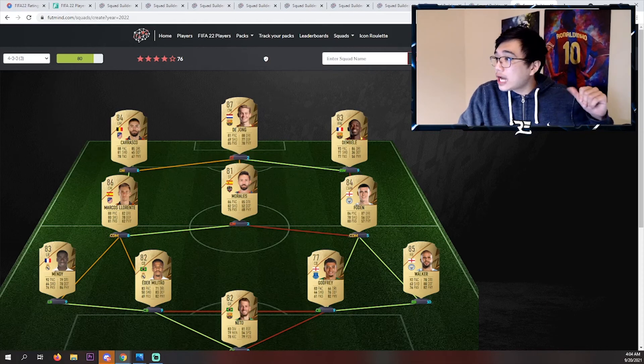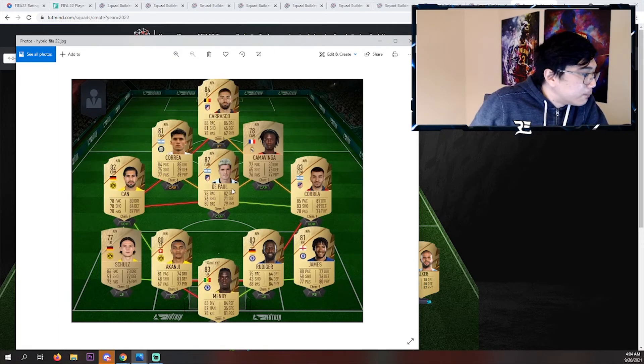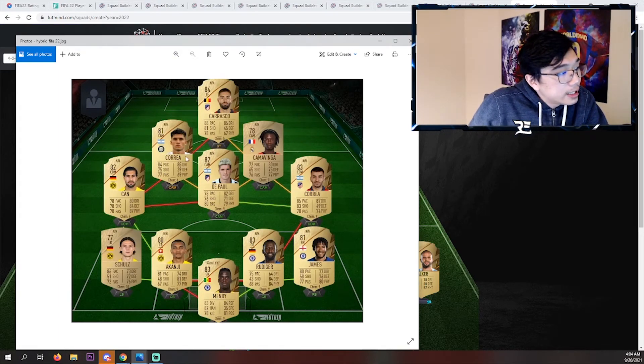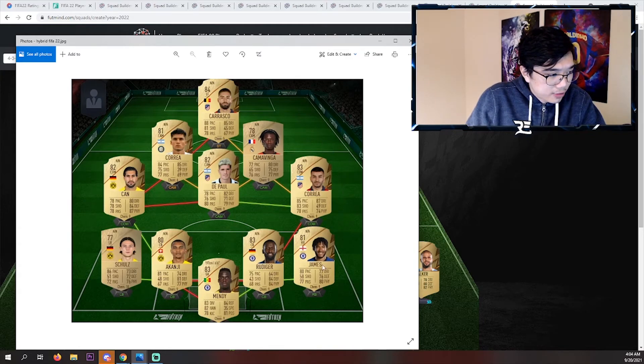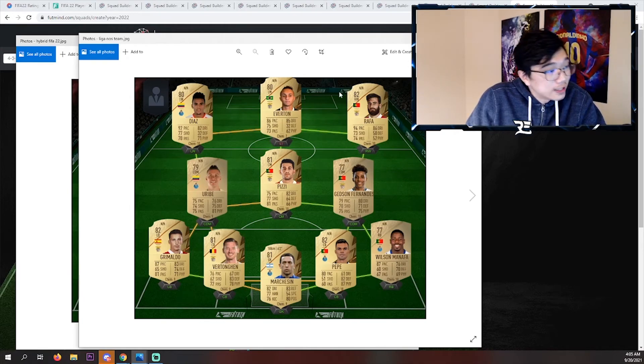That's it for those. I have a couple more that I made off-stream. This one looks kind of funky — Correa is only on 8 chemistry and I believe Carrasco is on 7, so this might not be for everyone. Kind of a lot of the players we've already seen, except for the Chelsea boys. And then on to the full Liga NOS squad — I feel like it's so, so good. This is probably going to be a pretty cheap team as well, with your three center mids. Everton is going to be on 7 chem, so maybe that's a problem for some people.